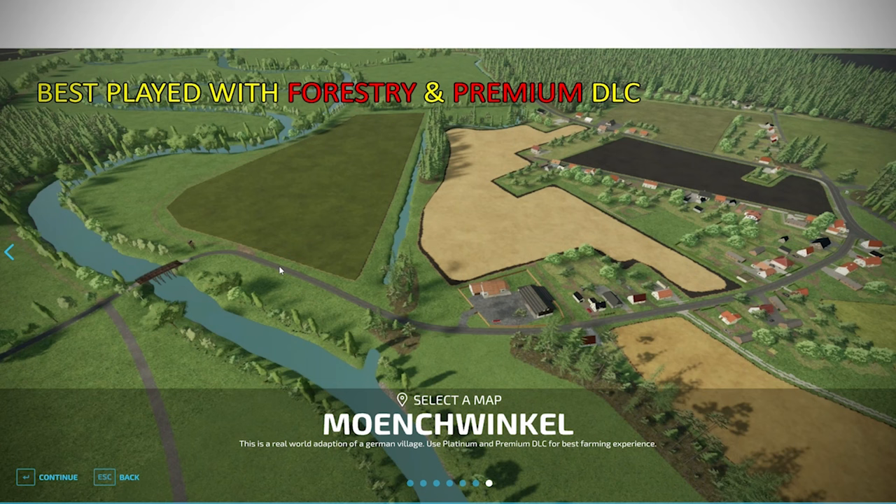This map is a recreation of a village in Brandenburg, Germany. It offers 67 fields, 23 forests, 61 meadows, a natural river where you can get water for free, no collectibles, and 35 sell or production points. This map does have some required mods.